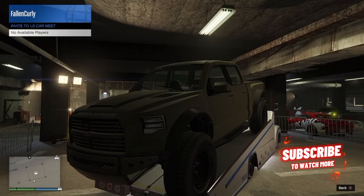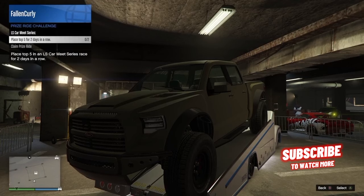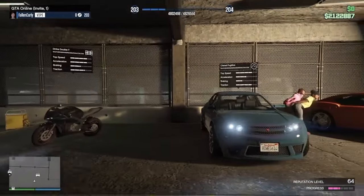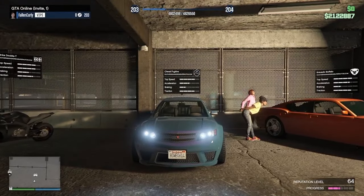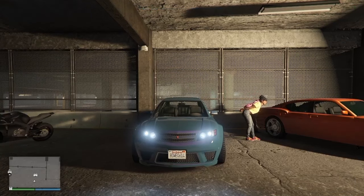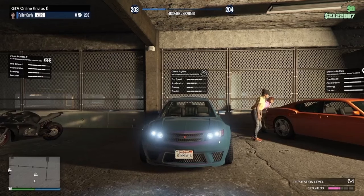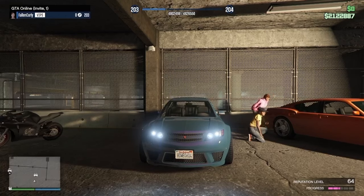Over at the LS Car Meet, your prize ride for the week is going to be the Vapid Cara Cara 4x4, and to win it all you have to do is place top five for two days in a row. Your Test Track vehicles for the week are the Dinka Double T, the Chevelle Fugitive, and the Bravado Buffalo — all three are removed website cars, and you can get the Chevelle Fugitive and Bravado Buffalo for free off the streets.